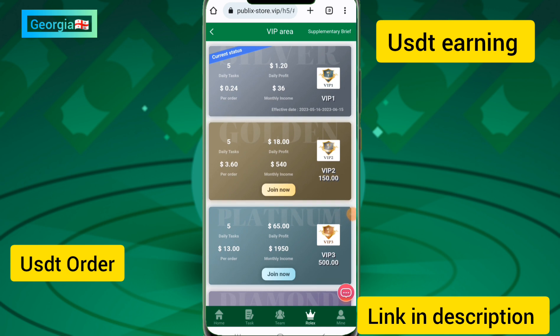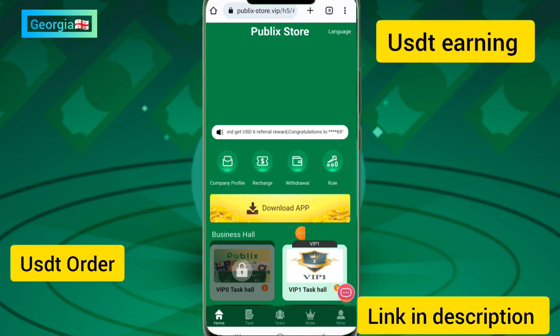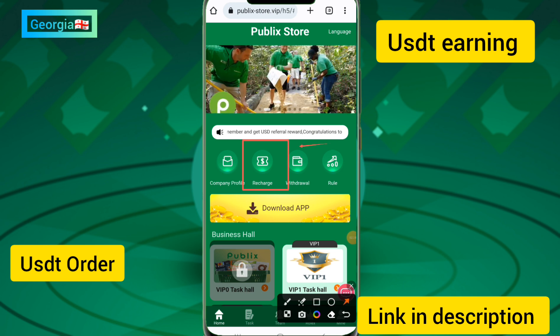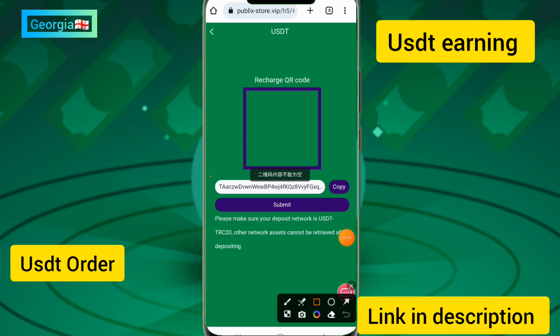You can see the supplementary bill and supplementary brief options on this site, along with an earning guide. The withdrawal time is one to three minutes. I will show you how to recharge on this site — you need to touch the recharge option.